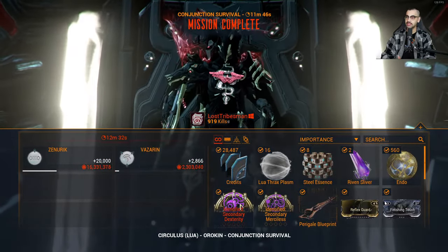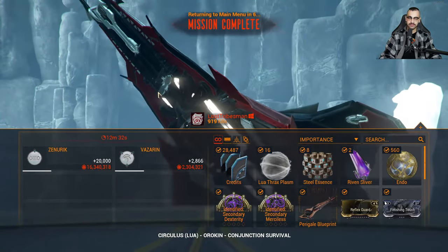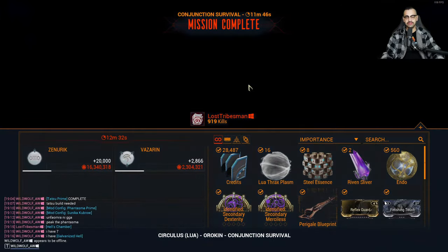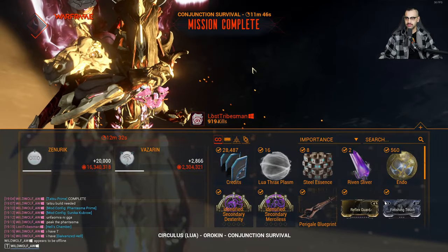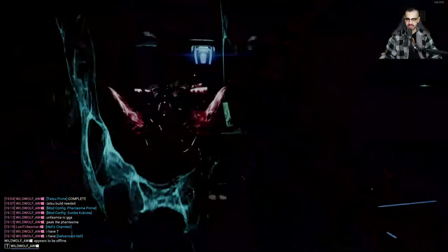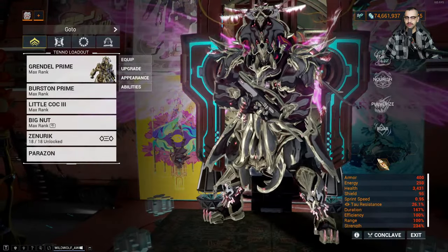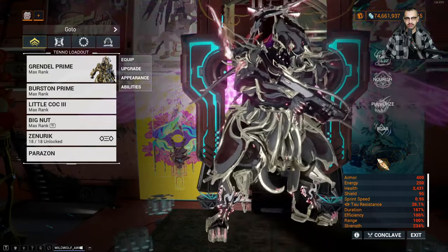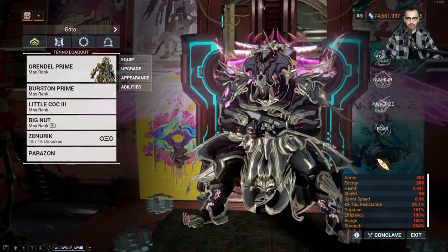Holy shit — 1900 likes! You guys have been bombing it and I haven't even realized. Shout out TikTok. We're at the 50 minute mark — let's get it twisted, actually let's not get it twisted. 500 endo, two ribbon slivers, cool, don't care. Let's come over here — that's the Dagath. Who else are we playing today? You guys know him, you guys love him — big old chonky boy himself: Grendel Prime with his signature Prime ephemera.